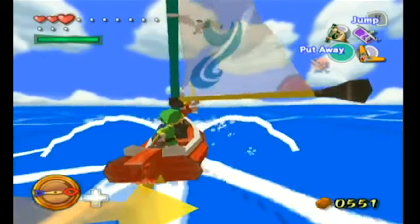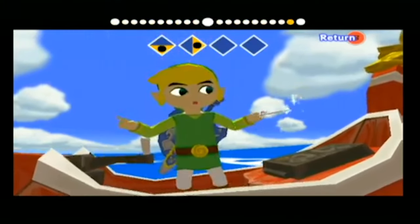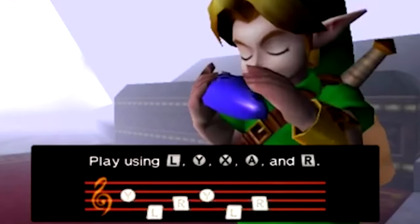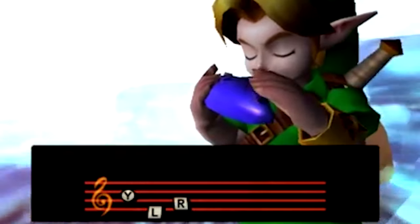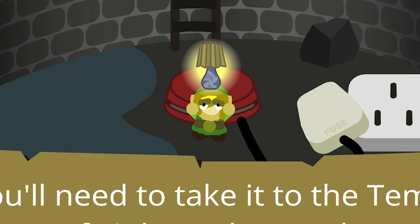One of the things that always separates each title in the Zelda series and makes each game unique are the main items. Wind Waker had the Wind Waker that let you travel anywhere in the ocean. Ocarina of Time had the Ocarina of Time that let you travel through time. What's this lampshade do? Oh, I'll get to that.